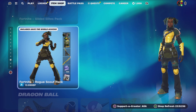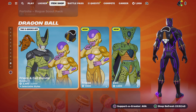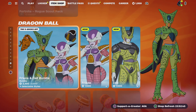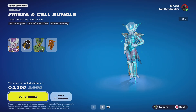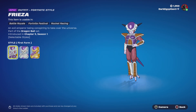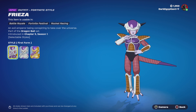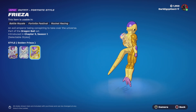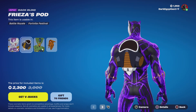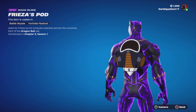Moving on to brand new — we have the Dragon Ball Frieza and Cell bundle. Cell is one of my favorite villains in all of anime, and second to Cell is Frieza. Jumping in, we start with Frieza, an evil emperor conspiring to take over the universe. We have his first form, his fourth form, and then Golden Frieza. For Frieza's back bling, we have Frieza's Pod — used by Frieza as he conquers planets across the universe.